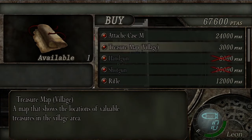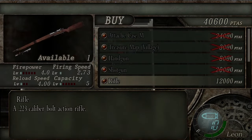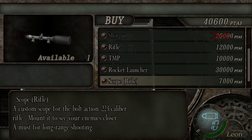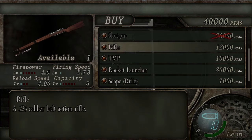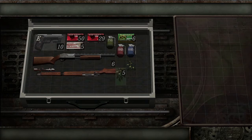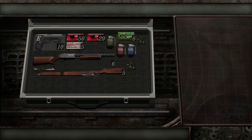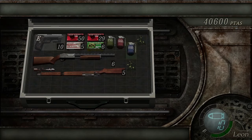Now, with a guide, I don't really need the treasure map, but I'm gonna buy one. A map that shows the locations of valuable treasures in the village area. An upgrade to my inventory size that's incredibly important — a medium-sized case, 7x11, 77 boxes. That's good. And now... I was never really big on the TMP. I think I actually am going to go for the rifle and the scope. As you can see, there's already a dangerous amount of inventory being taken up here. Like so.